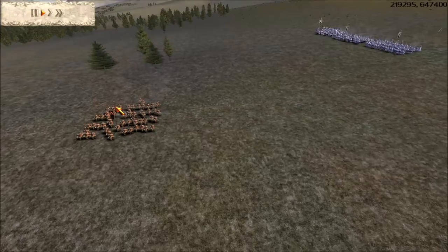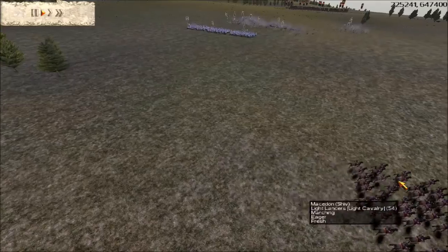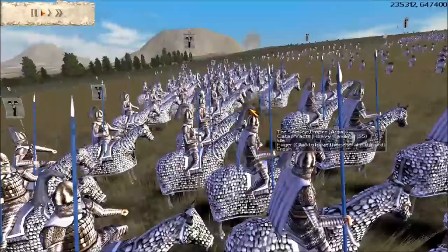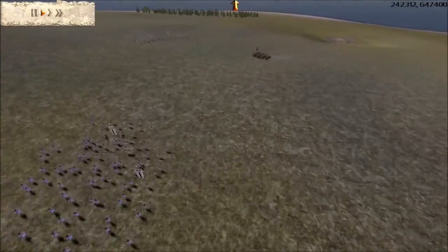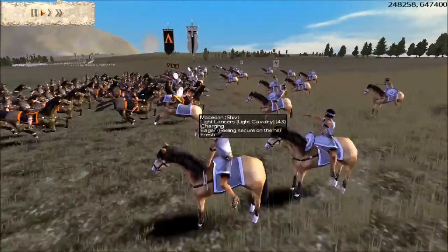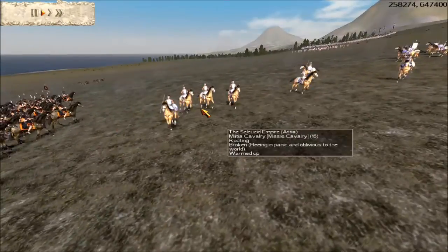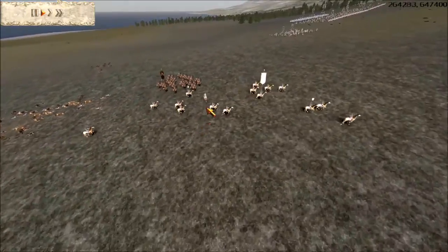He was moving really close to my Light Lancers, so I wanted to move them out of there. Once I get rid of his Militia Cav, his Cataphracts are too slow to react to my cavalry — they're so heavily clad in armor. If I can just use the speed of my Light Lancers to harass, life is good. My Light Lancers killed like 15 to 20 Militia Cav on one charge — pretty great.